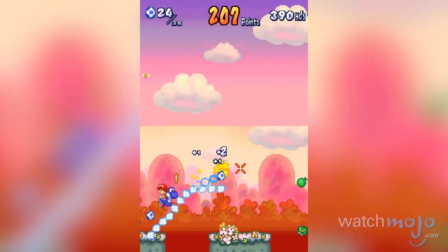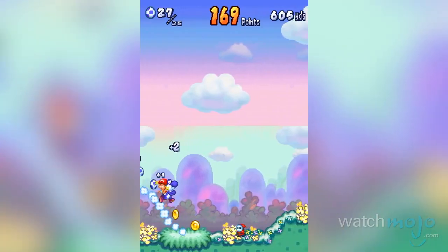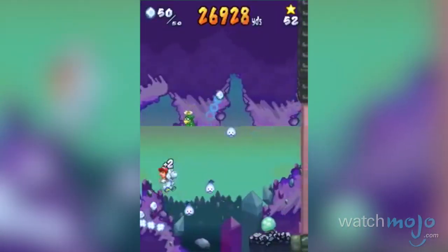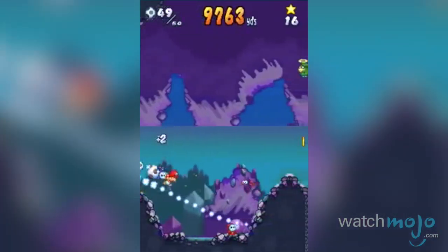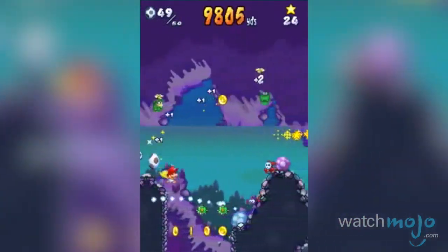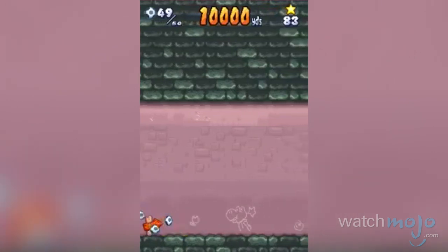Creating clouds to serve as platforms, getting rid of enemies by circling them, commanding Yoshi to fire eggs — it all contributes to the game feeling a lot more strategic than most. More than that, the game reinforces player improvement through its use of a high score system and emphasis on replaying the core modes.